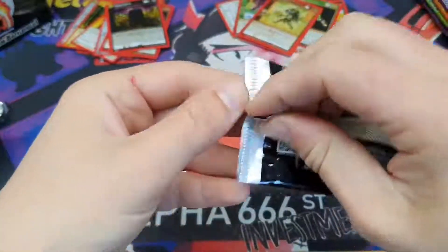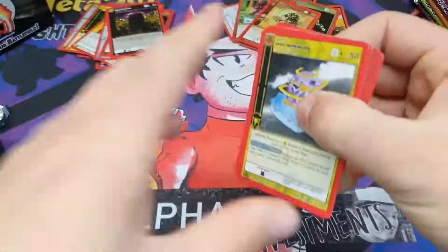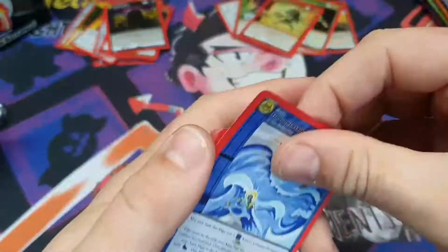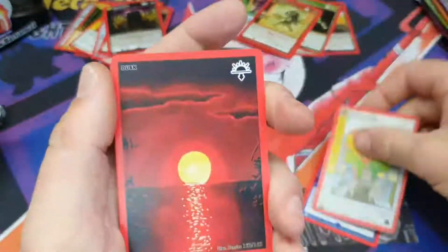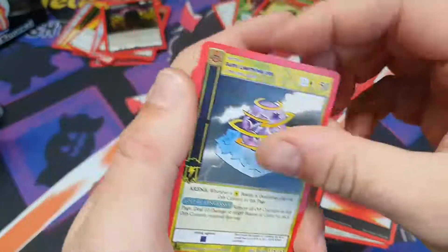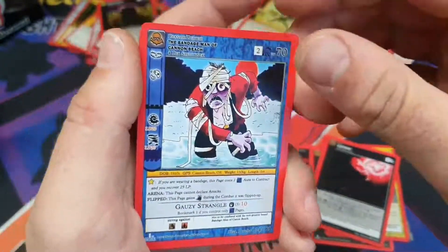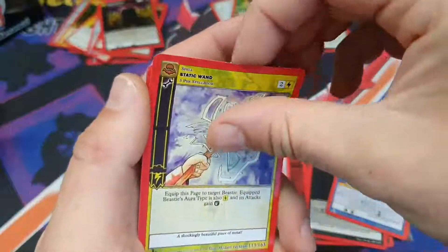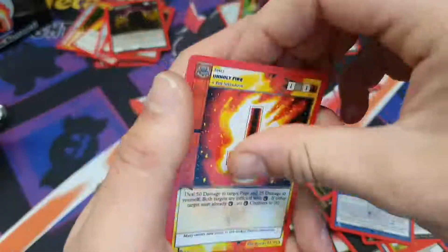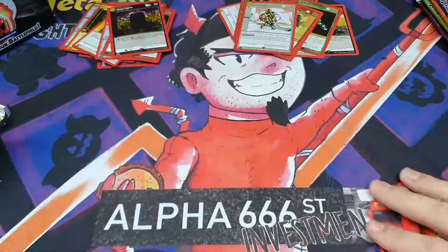Wendigo — haven't got a Wendigo hollow though. Dark Lining Orb. Nightmare. The Bandage Man. Static Wand. Boogeyman. Potion Seller — that's a cool reverse to be fair, so I can't complain about that. Nearly there now — nine packs left.